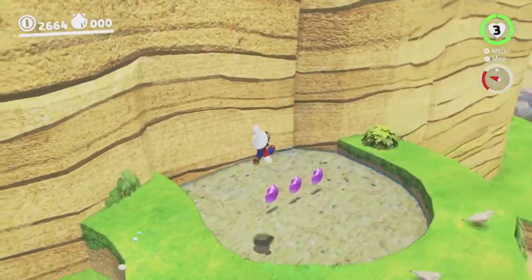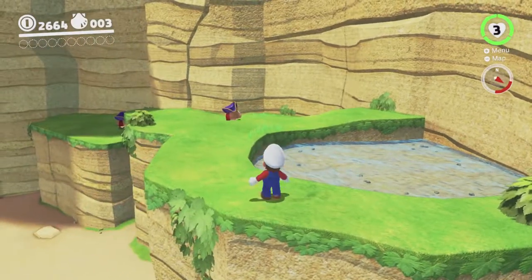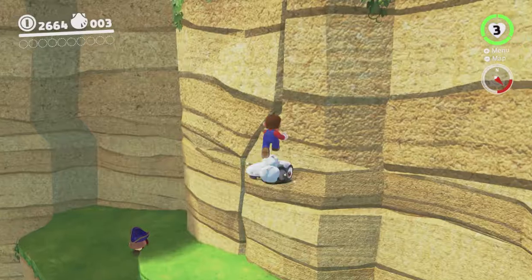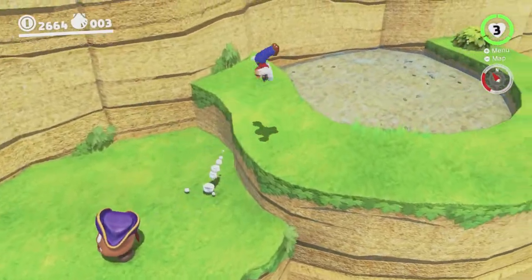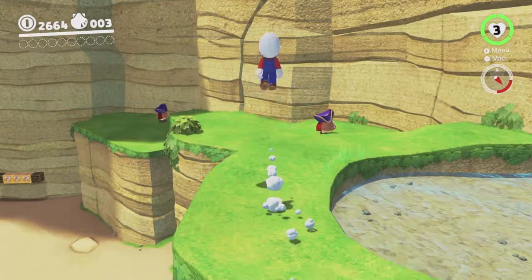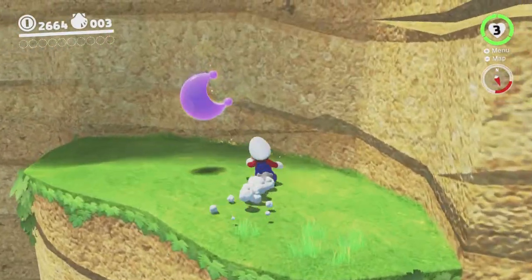Okay, I get a few purple coins, but that's not super helpful. Can we reach that ledge? Maybe with a triple jump. Oh, almost. I think we can probably do that with better positioning and timing.